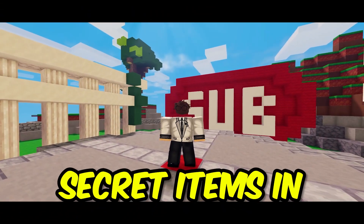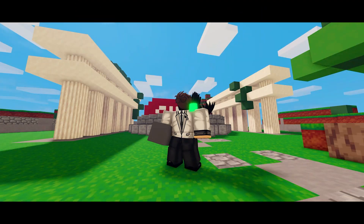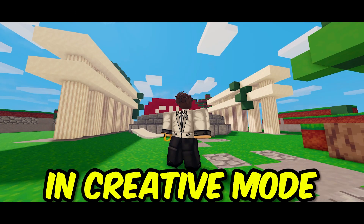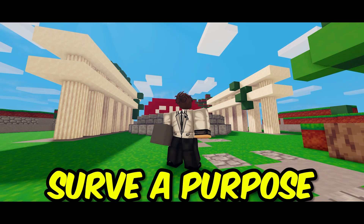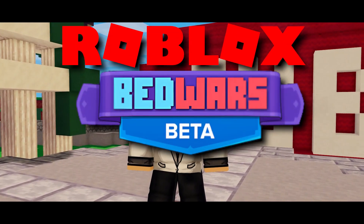There are a few secret items that you can spawn in Roblox Bedwars, like this Pirate Sword and this Spirit Dagger. These items were never actually added to Roblox Bedwars, but can be accessed in Creative Mode. These are secret weapons that don't do any damage, so they don't really serve a purpose. Maybe in the future we'll see these items being used in Roblox Bedwars.